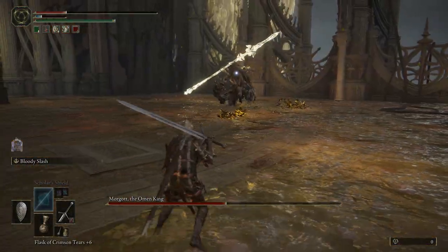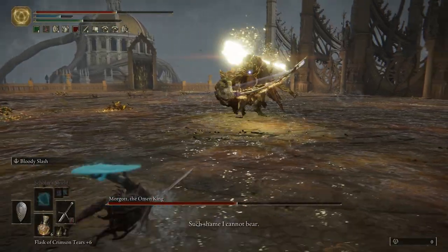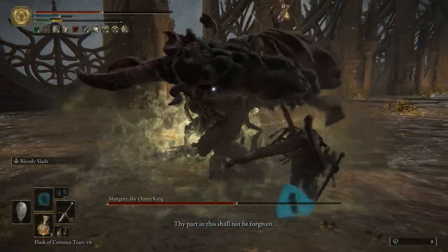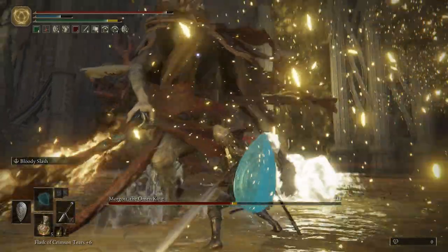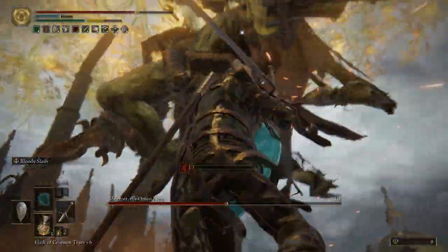If you are not good at dodging when you enter this fight, I promise you'll be a lot better by the end of it. A lot of his combos are similar to his phase 1, but he uses them more frequently. And when he hits the ground with his attacks, he can spawn one of those geysers in the water. If you are moving around him in a circle, you will likely get caught in the delayed explosion if you aren't paying attention to your feet.